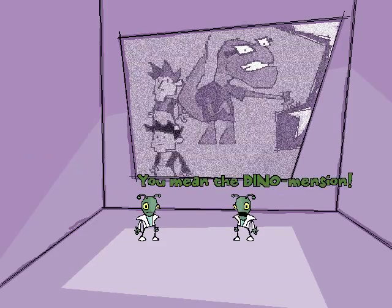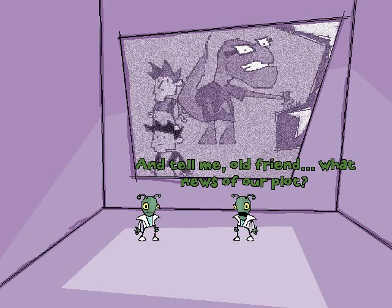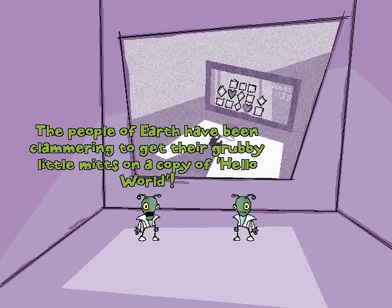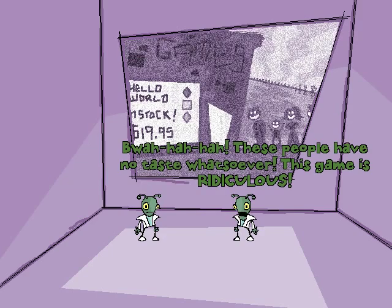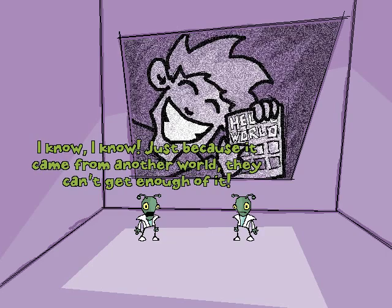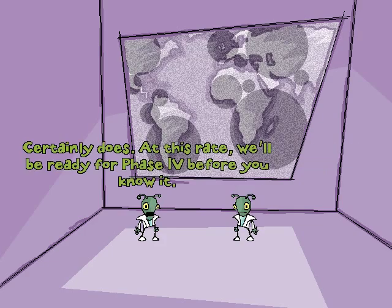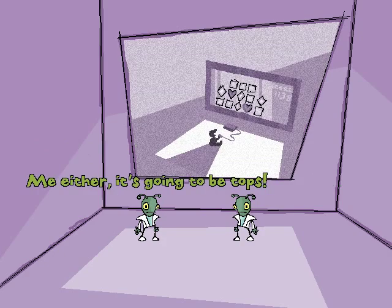Meanwhile. How are our guests doing? On schedule — they're currently in Dimension 3357. You mean the Dino Mansion? Oh yes, yes. The Dino Mansion indeed. And tell me, old friend, what news of our plot? Excellent progress thus far. The people of Earth have been clamouring to get their grubby little mitts on a copy of Hello World. At this rate, we predict 100% of the population will have played it by tea time. Wahaha. These people have no taste whatsoever — this game is ridiculous. Just because it came from another world, they can't get enough of it. Well, it all helps to cement our award-winningly brilliant and nefarious scheme. It certainly does. At this rate, we'll be ready for phase four before you know it. Oh, I can't wait for phase four. Me either. It's going to be tops.